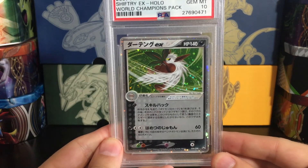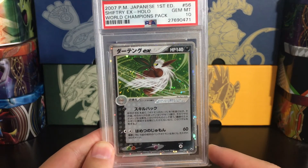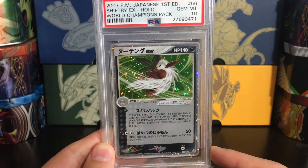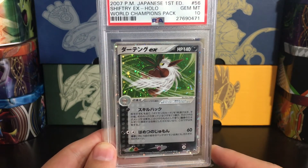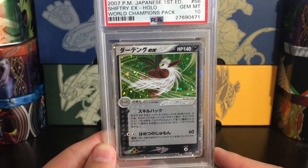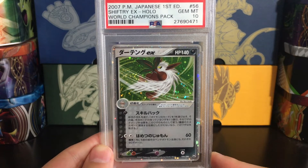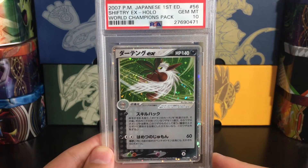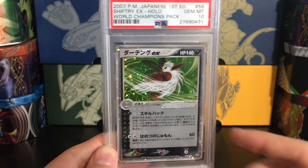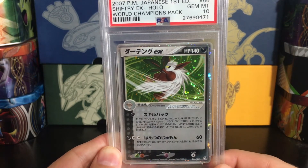Next up, Shiftry EX. I really love the artwork on this — I think this is the best illustrated Shiftry EX. There's the one in Miracle Crystal as well, but this is just beautiful. That green background works perfectly with Shiftry, and there's a beautiful holo pattern there. These cards just pop so well in PSA cases. Getting your cards graded is great for increasing value, great for protection, and also great for showing off these cards. And you can actually see that swirl right there next to Shiftry where my finger is.